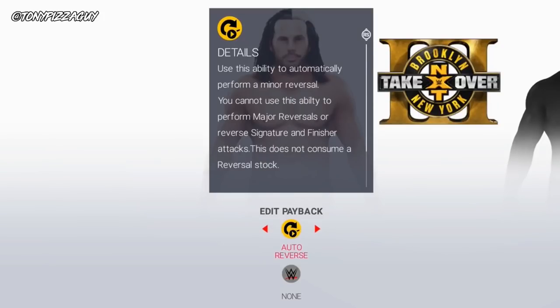The first minor payback is auto reverse. This automatically performs a minor reversal without using a reversal stock, but it can't be used with a signature or finisher reversal. All you have to do is hold R2 before the attack.